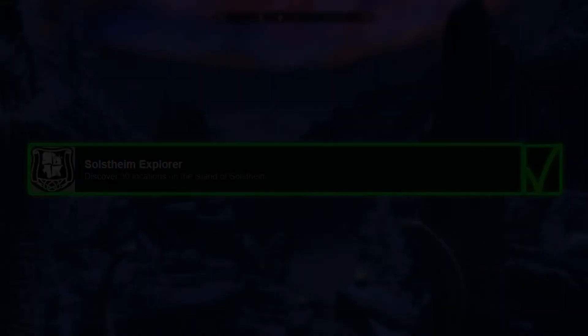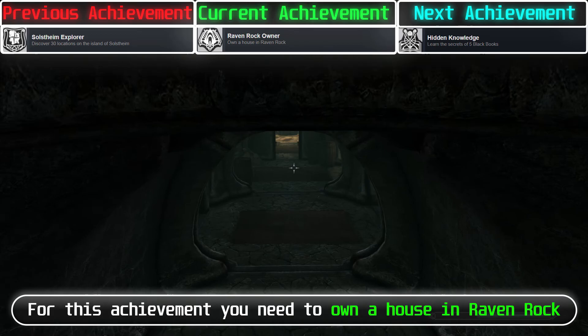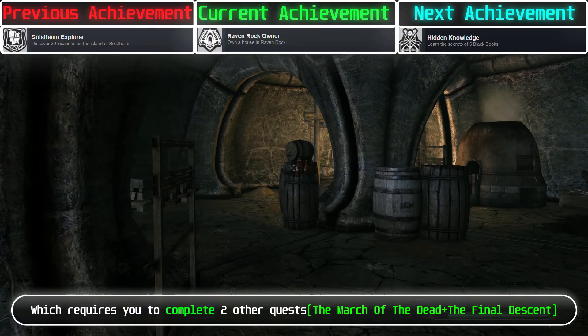For this achievement, you need to discover 30 locations on Solstheim — you will probably get this on normal gameplay. For the house achievement, you need to own a house in Raven Rock. You can get Severin Manor for free if you complete the quest Served Cold, which requires you to complete 2 other quests.